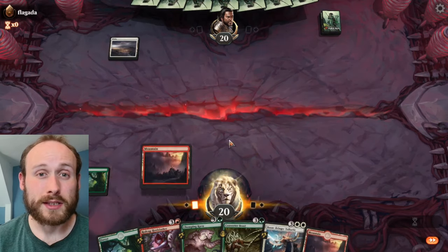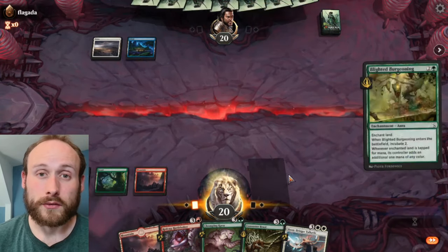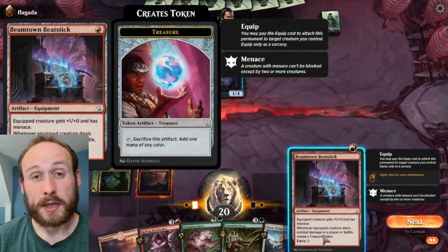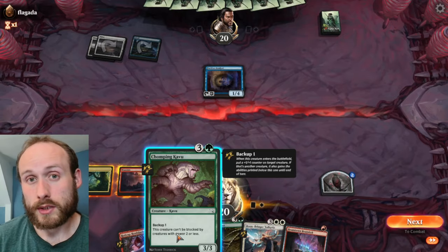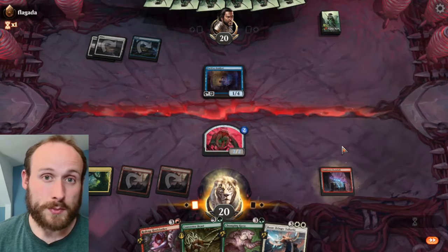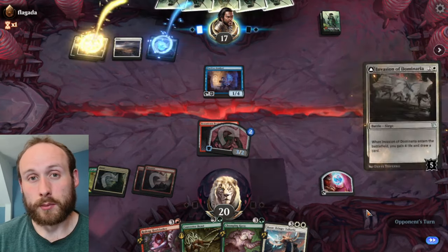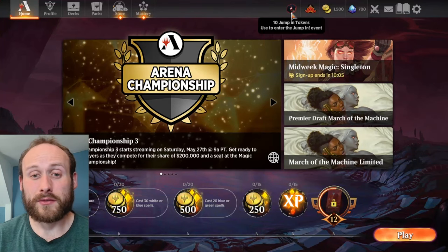Even if you don't win enough gems from your first draft event, you can pay another 5,000 gold to enter again until you do get enough gems to buy the mastery pass. If you spent five dollars on the starter bundle it will give you a big boost toward getting the mastery pass. If you don't want to spend any money, draft events are probably the best way to build up gems to get onto the mastery pass.